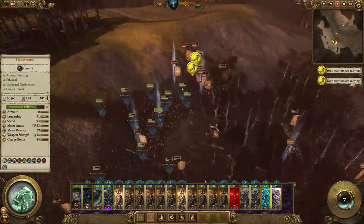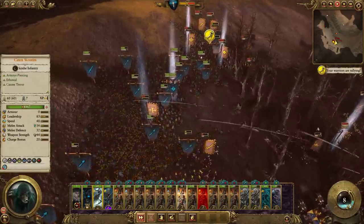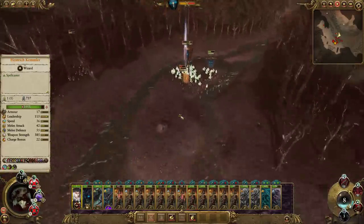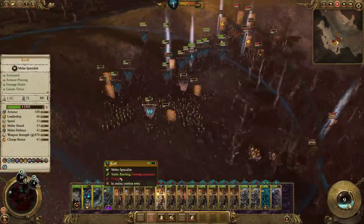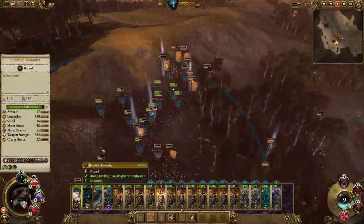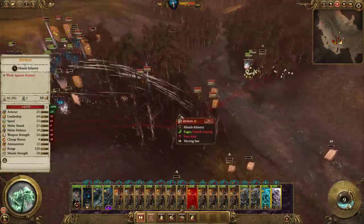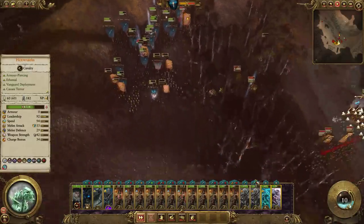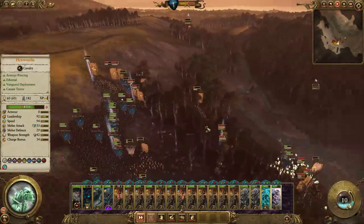These guys here are doing well, just picking off the stragglers. Just try to keep them concentrated in here, because they're slowly regenerating thanks to Master of the Dead. It doesn't matter if Krell gets killed. Next Wind of Death, if we get one, would be here. I don't know where those outriders with grenade launchers went - we must have wiped them out at some point and just not seen it.